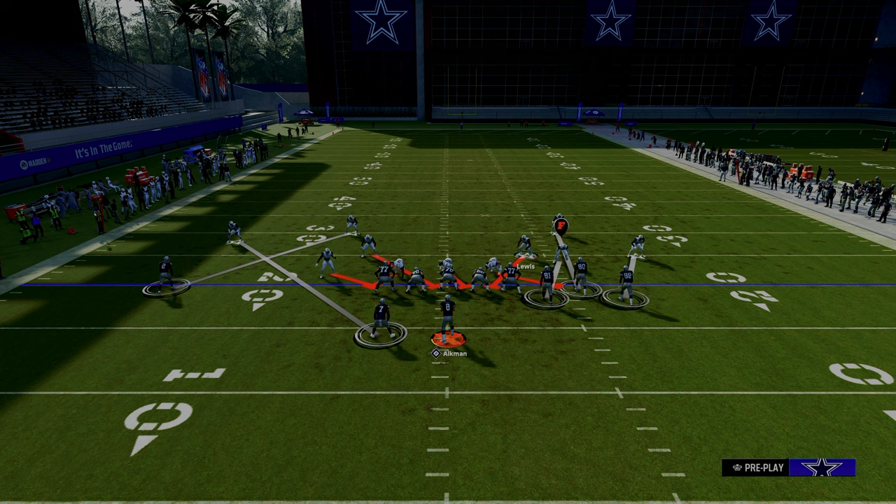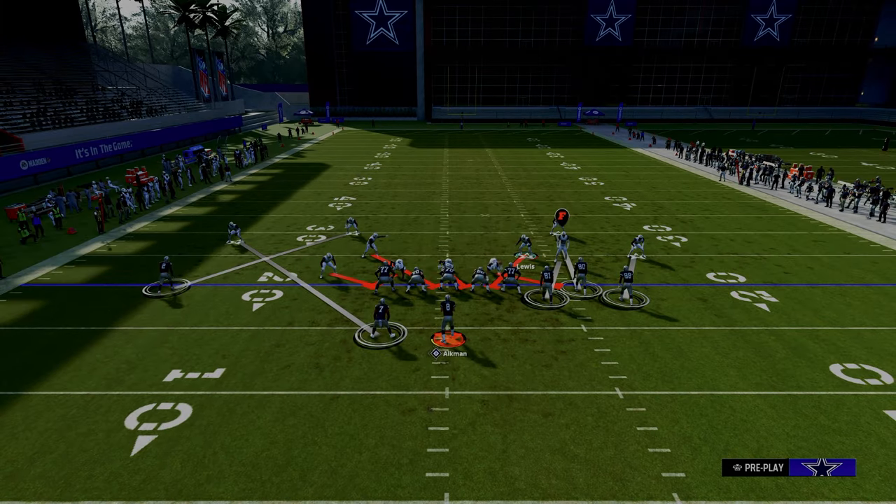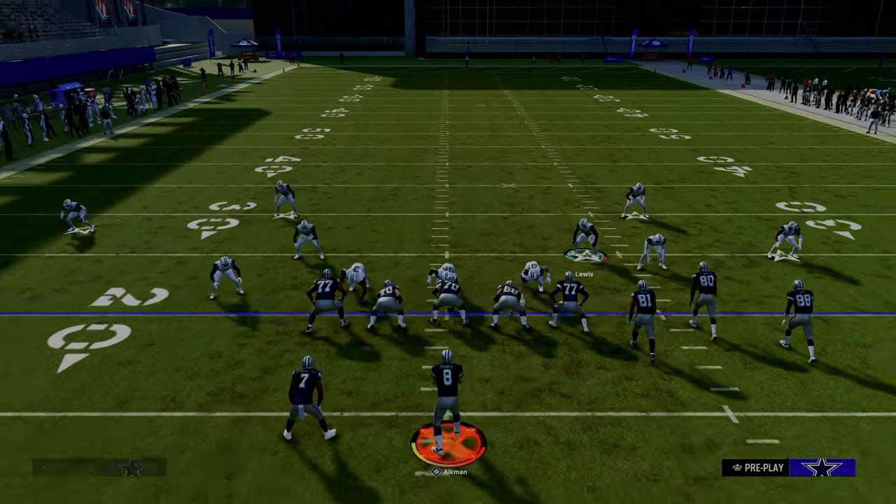By simply manning up the bunch side, I'd really recommend shading inside and over top. The reason you want to shade inside and over top is it will help defend things like post routes, crossing routes, and things like that.